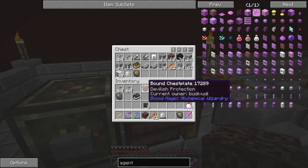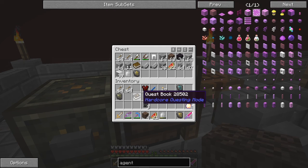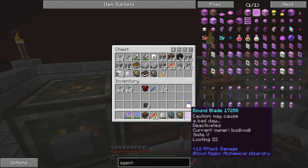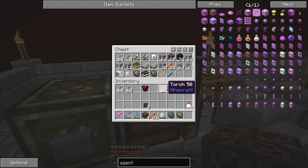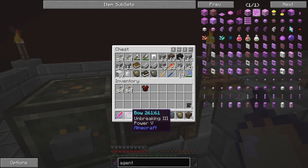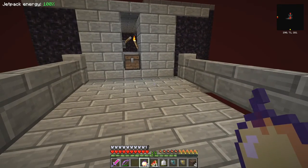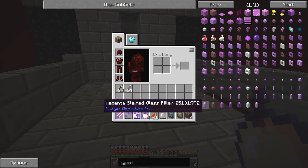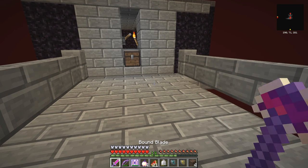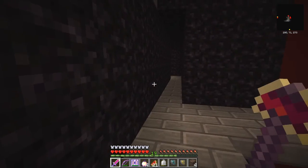I think I will start with the devilish protection and then maybe switch to the other one. Anything else? Quest book - probably not very useful. Green grove and air sigil - maybe don't need those. Probably don't need any torches either. That should do. Plenty of arrows, though I don't think I'll use them. I can always right-click the sword to activate it.